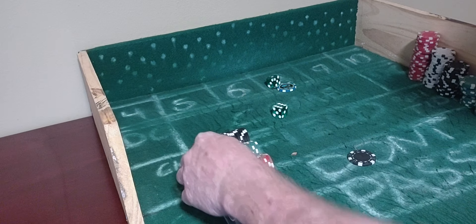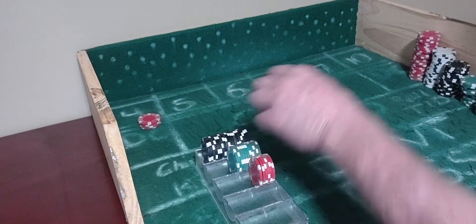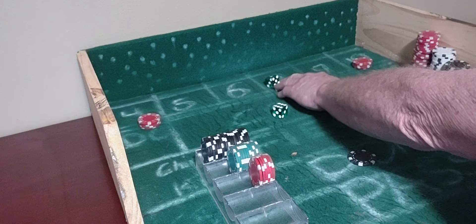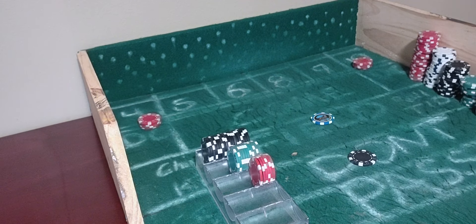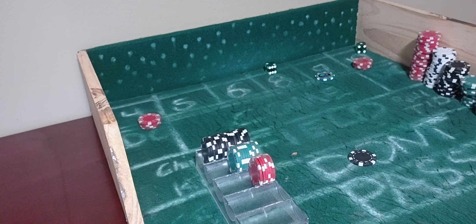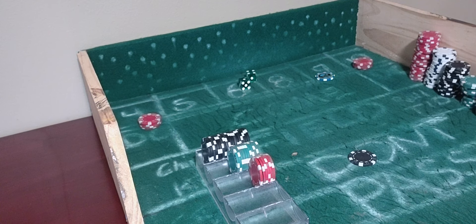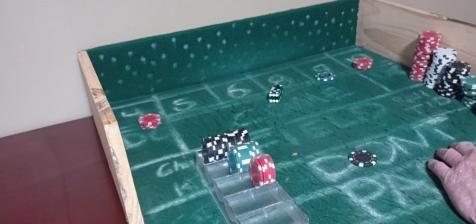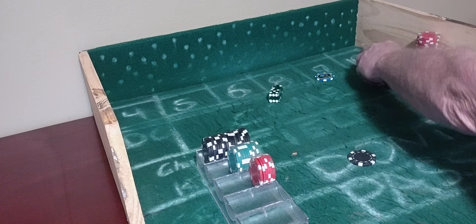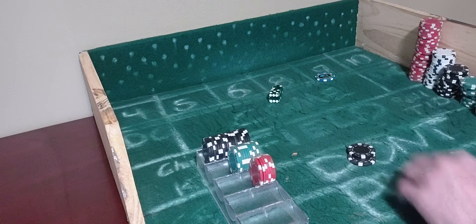We're coming out. 5-4 — 9 would be the point. And we're all set. 2-1-3. No help. 4-1-5. No help. 5-2-7 out. Still no 4 or 10. But it's okay — we lose that, but we win $100 on the don't pass.